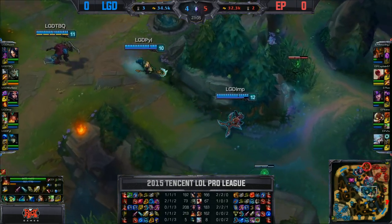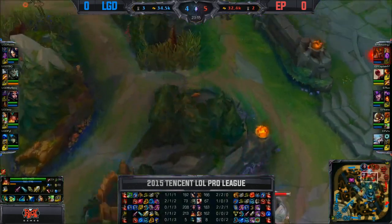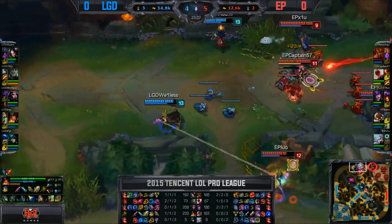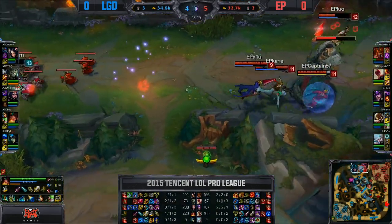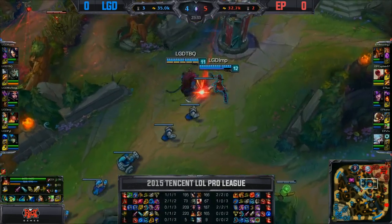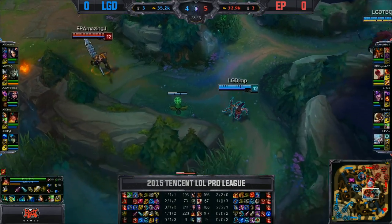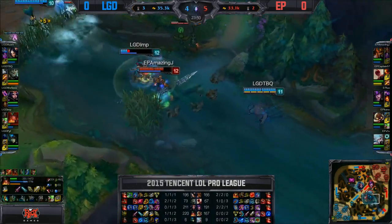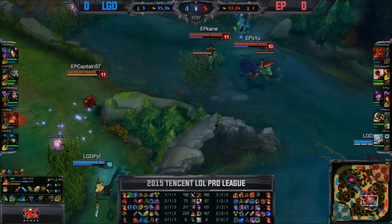Wayless went so deep for that — the shield from Shu was beautiful. Luo's coming in as well. The chain's going to land from Wayless, stopping Luo from coming in, and Acorn's going to take a Sonic Wave. Captain57 does not want to engage — that was two versus five and they gave up complete control of their mid lane. Disaster for EP not being able to pick up anything. The Teleport's coming in from AmazingJ — this could really turn it. Imp actually walking over a ward, and if he goes down AmazingJ might catch onto him. Cataclysm — that's going to stop him. No Flash available, he'll have to wait for the Cataclysm to run. Look at the Tidal Wave, that was beautiful, and the Exhaust from PYL was wonderful, saving Imp's life.